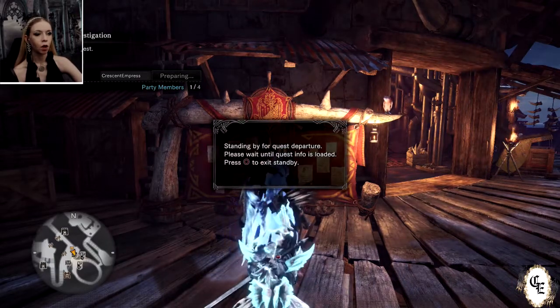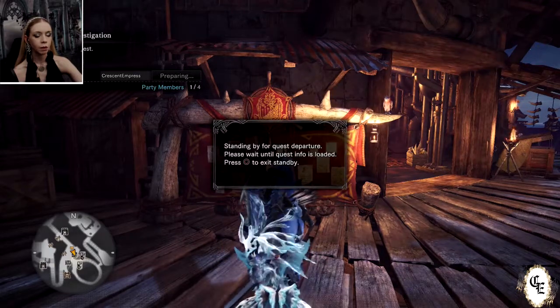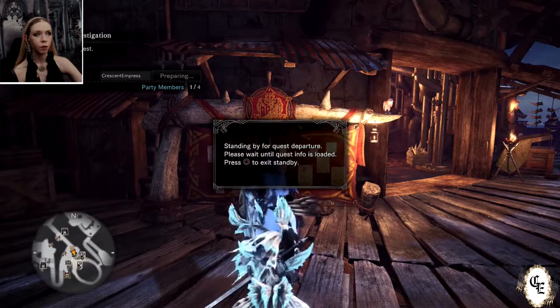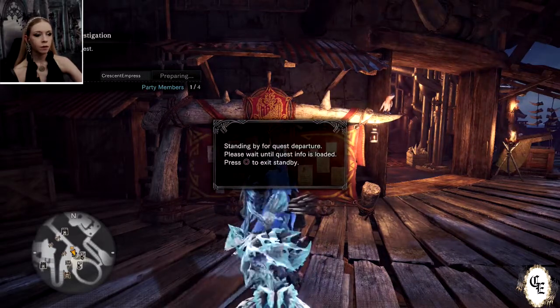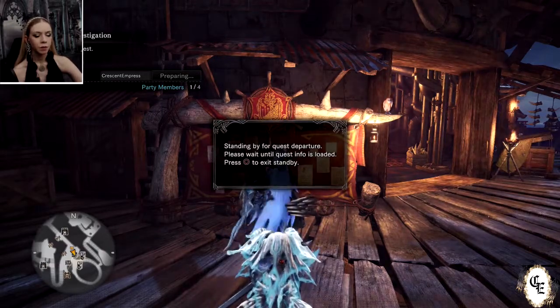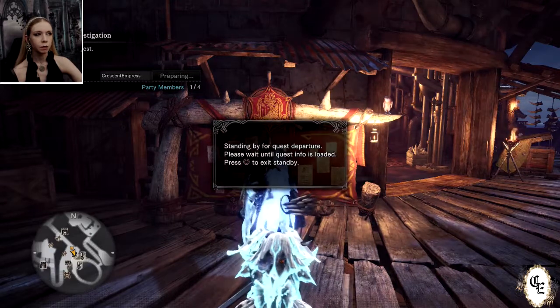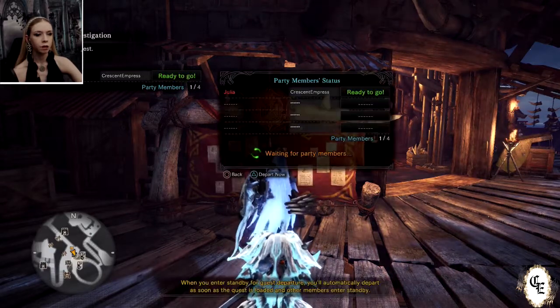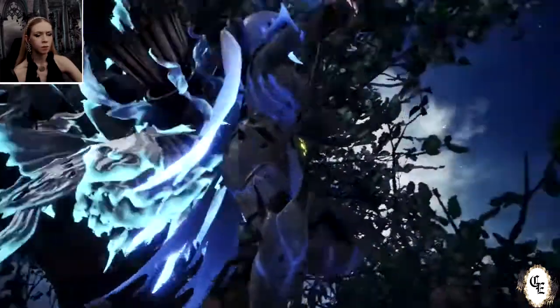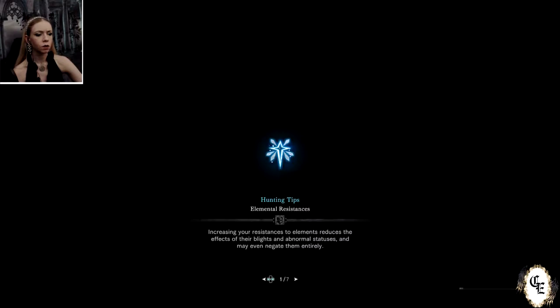That's why I need to augment the Goblins — they are not fully maxed out. I need to augment them to unlock more upgrades. This is something I found out only recently. We don't have any additional armor spheres, so it's as done as it's going to get for now. That is going to be one of the things I need to farm, and the Tempered stuff does give you the armor spheres.